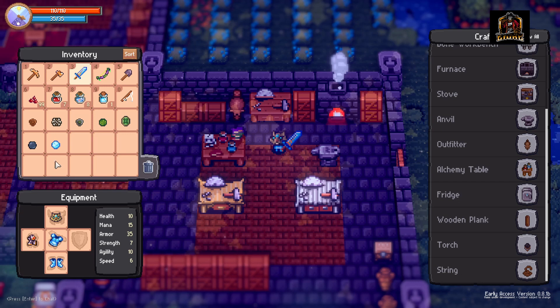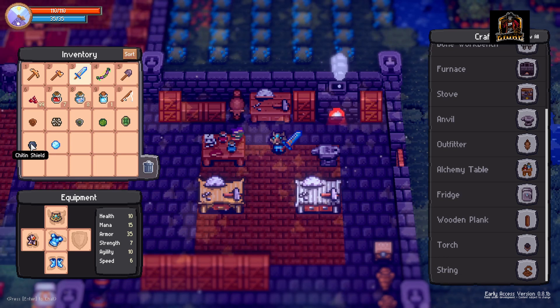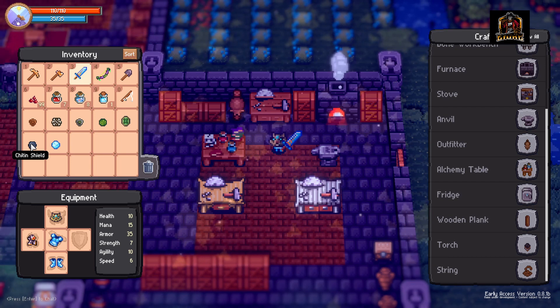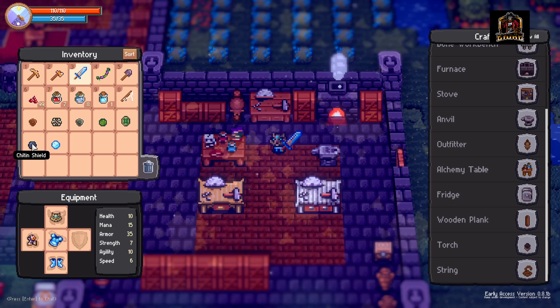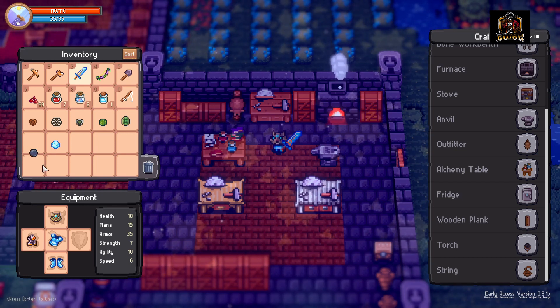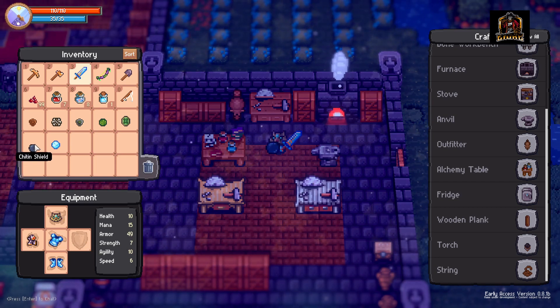Next up, we're going to pull up the chitin shield. I was running with this one up until I got the ice shield. It's a bit of a grindy shield — you've got to grind 10 chitin, which drops mostly from scorpions and antlions in the desert or the desert dungeon. Combine that with 1 leather in the workbench and you've got yourself a chitin shield, which gives you an extra 14 armor points. Not too bad at all, but a bit of a grindy price to it.